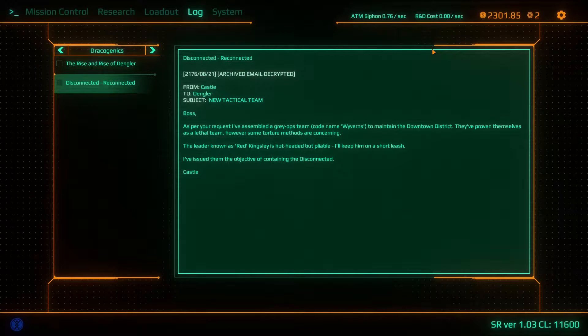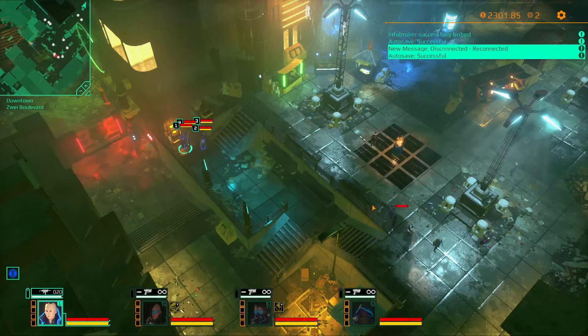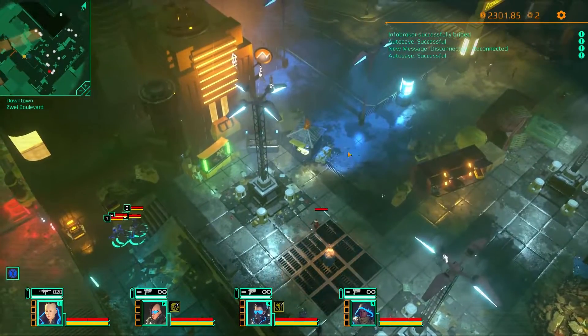Disconnected, reconnected. From Castle to Dengler. Subject: new tactical team. Boss, as per your request I've assembled a grey ops team codenamed Wyverns to maintain the downtown district. They've proven themselves as a lethal team, however some torture methods are concerning. The leader known as Red Kingsley is hot-headed but pliable while keeping on a short leash. I've issued them the objective of containing the disconnected. Are we the disconnected? Probably.